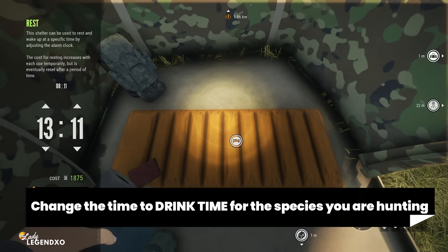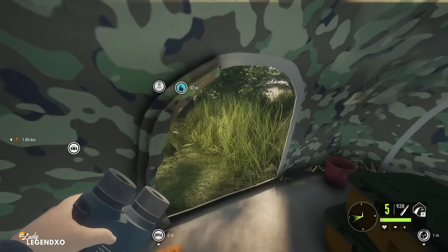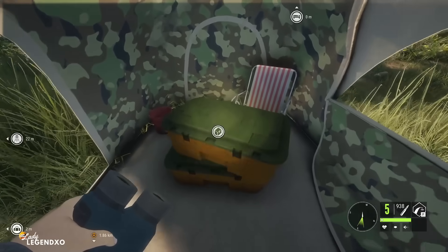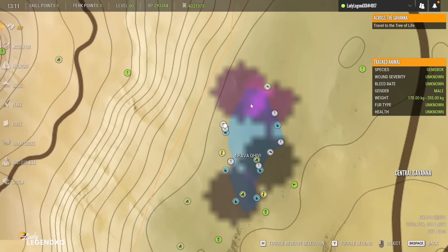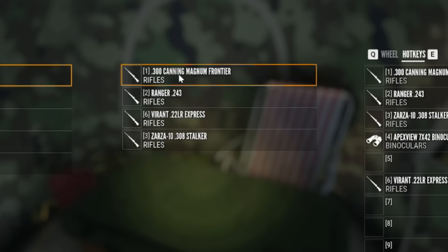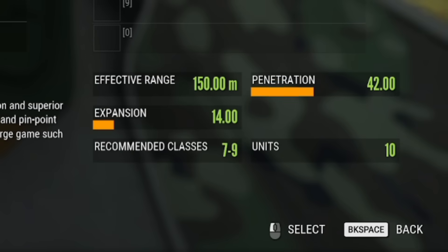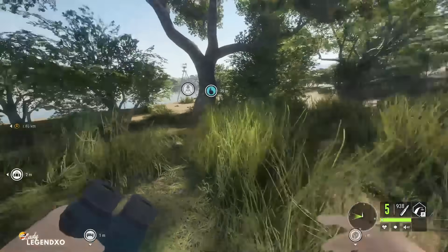I'm not going to set it right for 12 because it's going to take too much time for the lions to start showing up, so I usually put it about an hour into their drink time. Now it is lion drink time. Make sure that you do have a weapon that is going to give you integrity on lions. Lions are a class nine species — I have the 300 Canning Magnum. If you go into ammo and highlight the ammo, it will tell you the recommended classes in the bottom right hand corner. The 300 is good for classes seven to nine.